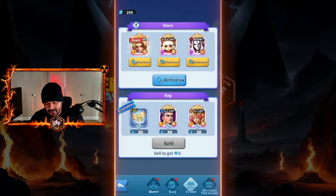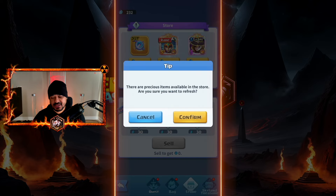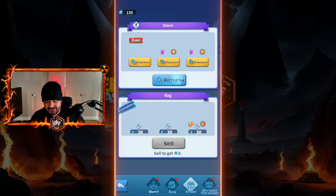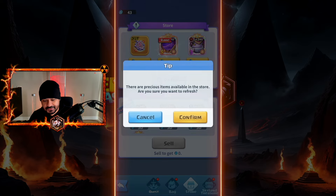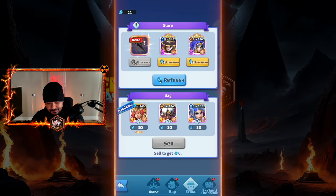I wish the structure was different — like if you lost two battles in a row you'd automatically freeze. I don't know, that could irritate people too. Skyland Realm is one of the best game modes for all players. The main issue is the meta doesn't change much — it's always porcelain. It would be cool if they took out porcelain or a whole faction for one month to change the meta, but that would go against their business plan so they'd never do it.